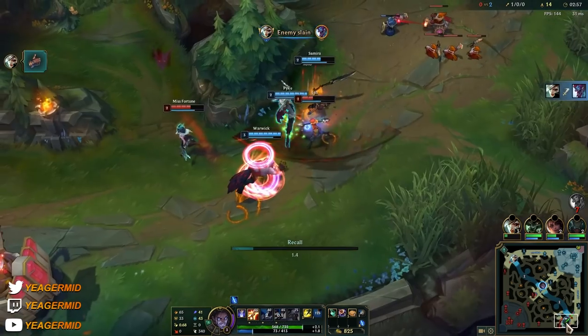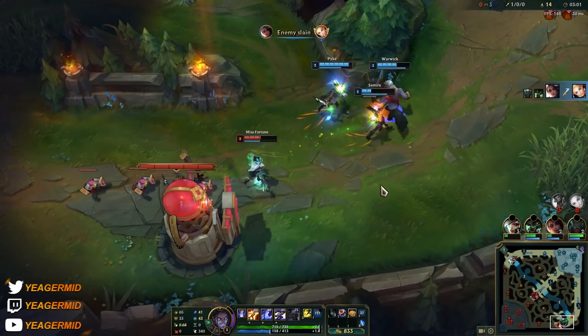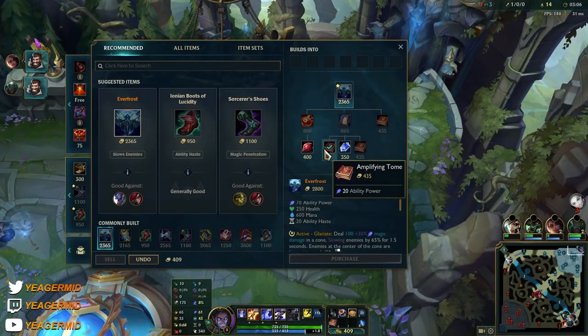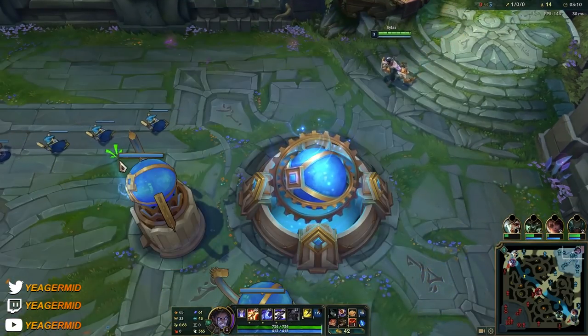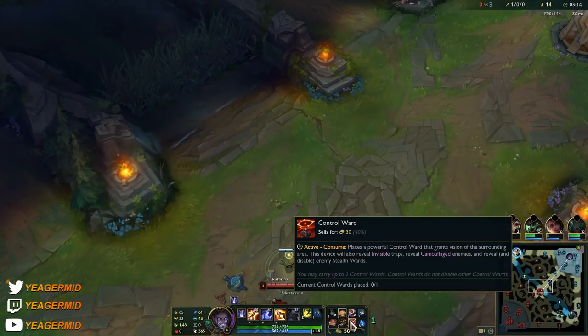Starting with Dark Seal — you can also start with Doran's Ring, but Dark Seal lets you snowball much harder if you're getting kills, so that's why we started with it. The mythic item will be Everfrost, so we're getting the components for it along with tier-one boots in case we get ganked so we can run away.